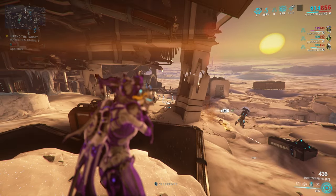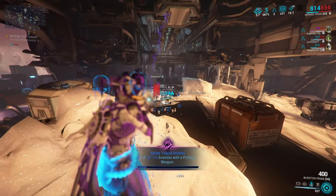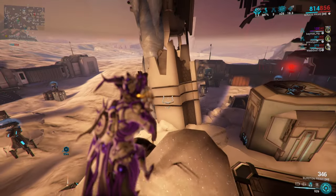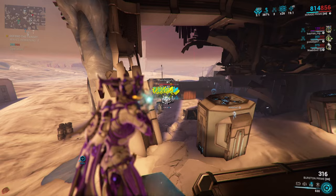Incarnon Burstan harnesses the power of the Void to deliver destructive force upon its enemies in the form of fast automatic fire that deals heat damage with some additional radial attack.